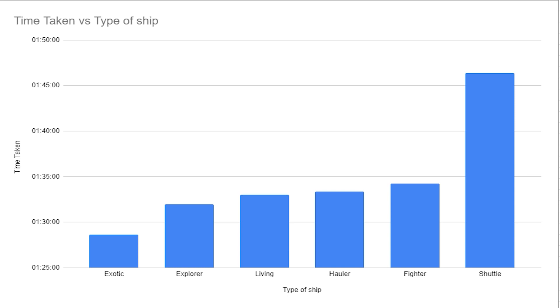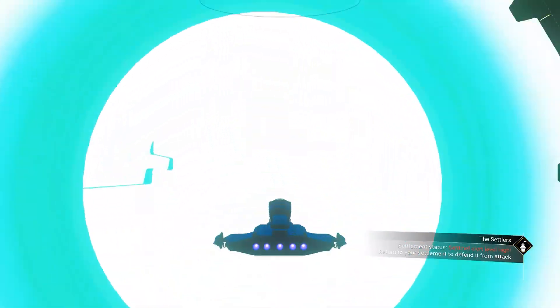Looking at the comparison graph, the exotic was by far the quickest and the slowest was the shuttle — which isn't surprising. What did surprise me is that the second slowest was the fighter, which I genuinely thought would be quicker than a hauler or an explorer. Some very surprising results overall.